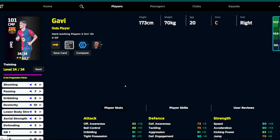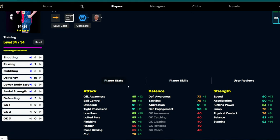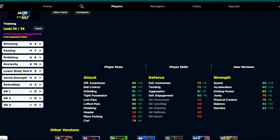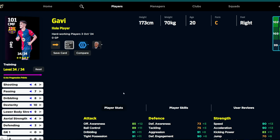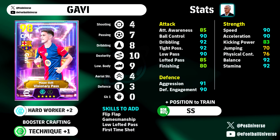The next player we're going to look at is Gavi, because they're kind of similar players. Gavi is definitely going to be even more attacking — better dribbling ability, better passing as you can see here. It's a phenomenal card with this build. We have the Champions version here, with the manager skill boost on he's going to have hard worker plus two. I'm a bit torn on what booster to give him — we'd probably give him the booster for ball control and low pass, and then dribbling and tight possession.